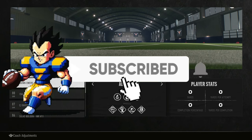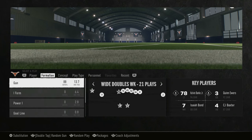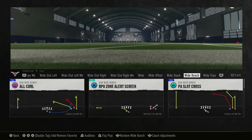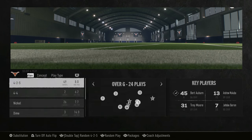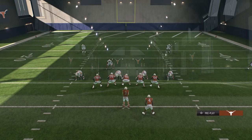I'm using Texas — Longhorns, of course. The formation we're starting out in is Gun Wide Bunch, and the play is the very first one that pops up: RPO Zone Alert. I'm gonna pick that play, run it several times, and just do a random play for the defense for realism.